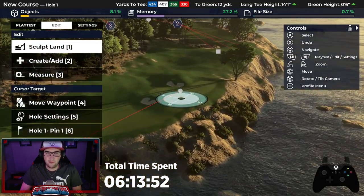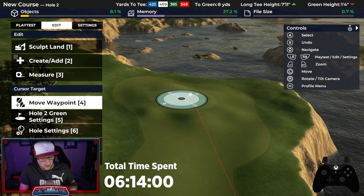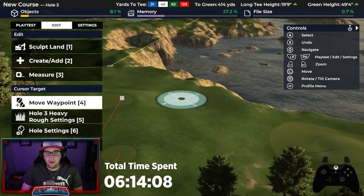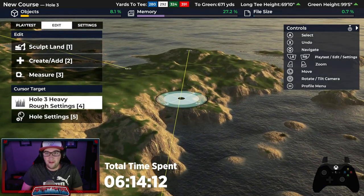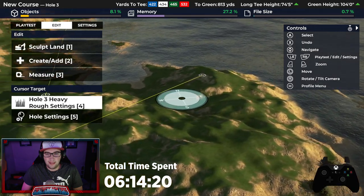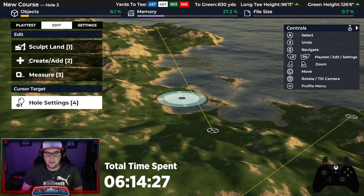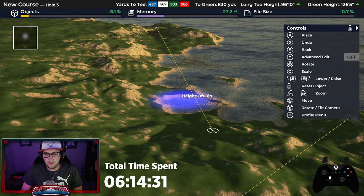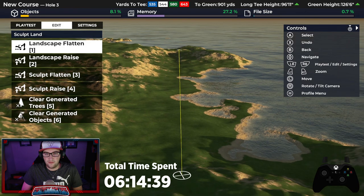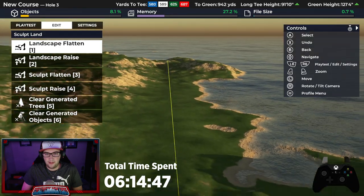So right now we kind of have a 440 yard par four, followed up with another fairly similar distance par four. So we're probably going to have a third par four in a row here. It's going to be a bit shorter downhill. We can use this kind of craggy coastline and really only flatten where we need to. I like a green here, but then it's just trying to figure out how we're going to get down to here. So let's just maybe play with just the land here and see — this is going to be a little bit flatter, more playable surface here.